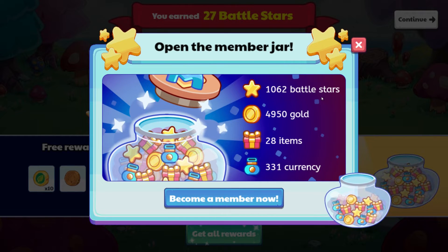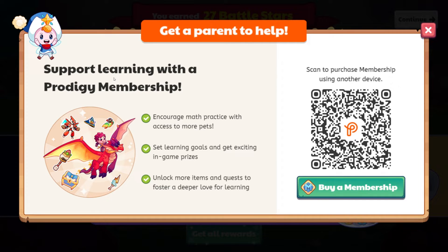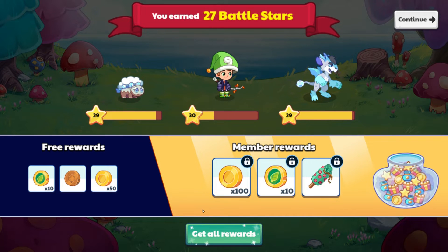Open the member jar: 1,062 battle stars, 4,950 gold, 28 items, and 331 currency. Become a member now — it says get a parent to help, support learning with a Prodigy membership. Encourage math practice with access to more pets, set learning goals and get exciting in-game prizes, unlock more items and quests to foster a deeper love of learning. We can scan to purchase — I already have my membership account loaded into my parent account, so I don't need to do that. We're just going to click continue.